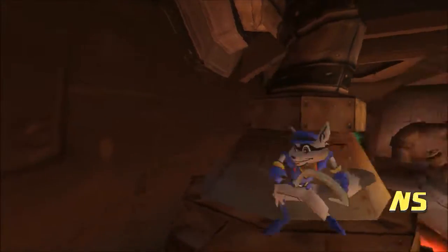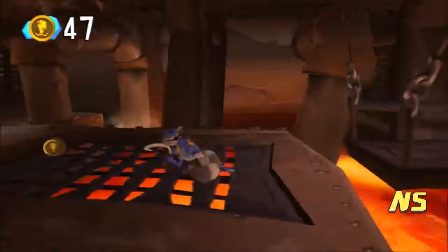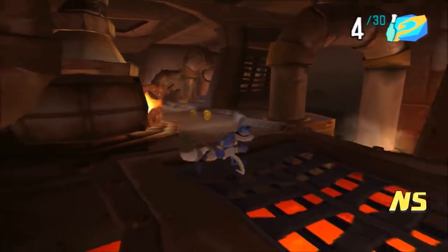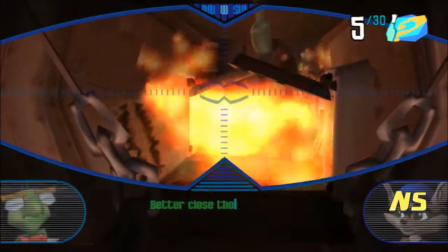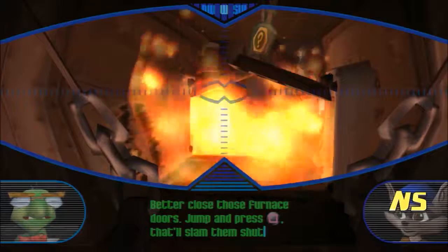You can sneak without a glowing cue, game. You liar. But yeah, we don't have any extra protection, so we've got to be really careful. There's a bottle up there too. What's this? Better close those furnace doors — jump and press the square button, that'll slam them shut.